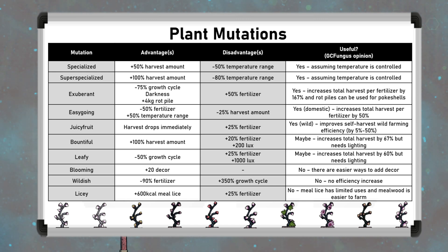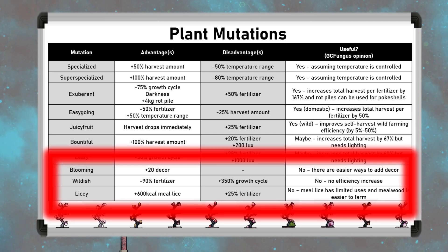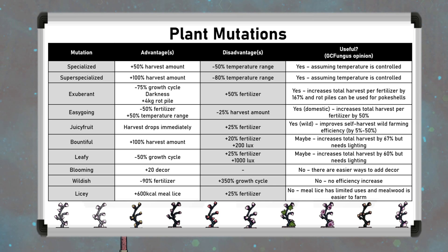Really though, all of these come down to getting more harvest per plant, meaning you would need fewer plants for the same output. In my opinion, there are three clearly bad mutations: blooming, wildish, and licea. Blooming is unnecessary for the decor, wildish has no efficiency benefit, and licea just adds meal lice at the cost of more fertilizer. Given that mealwood can be farmed with just dirt, which is easy to get renewably with pips, I don't see this plant mutation as an easier way than just using mealwood. The other seven all give more harvest output per fertilizer, except for juicy fruit, which really benefits wild plants, as you should be harvesting domestic plants with dupes anyway to not waste fertilizer.